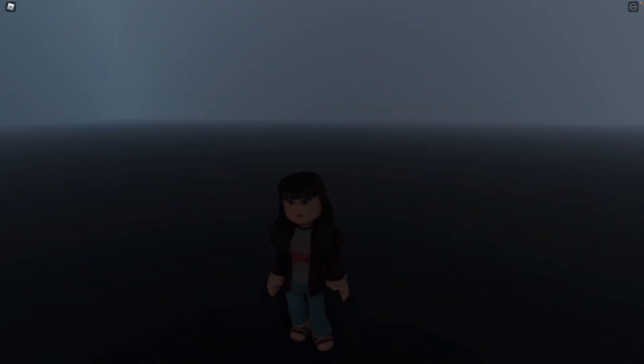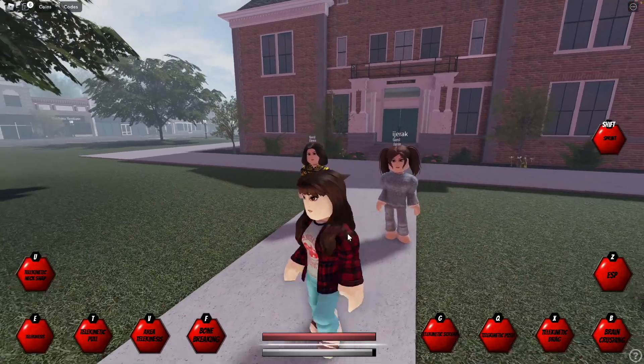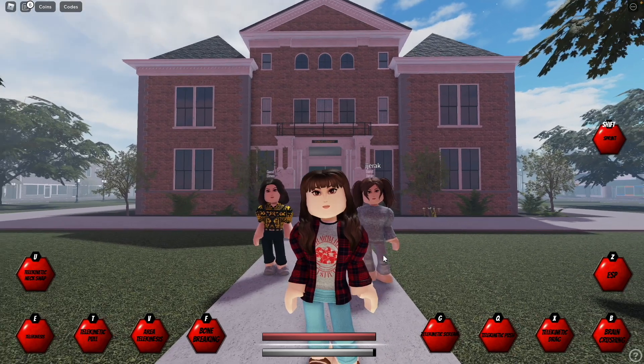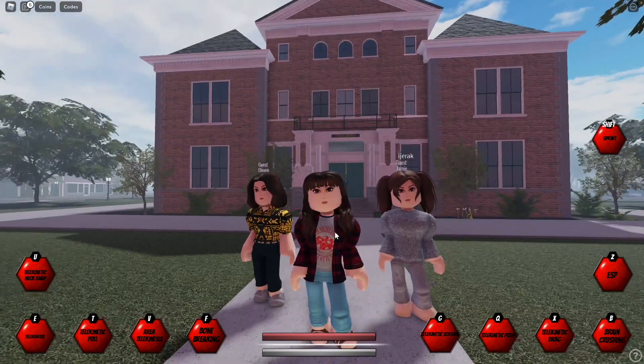Her last keybind is Z, which is Astral Projection. If I click Z it does this animation, and then I appear in a pitch-black room. If I click Z again I appear back. I think it's cool — honestly I don't know the full point of it, but I'm sure someone more experienced can let me know in the comments below what it really does.